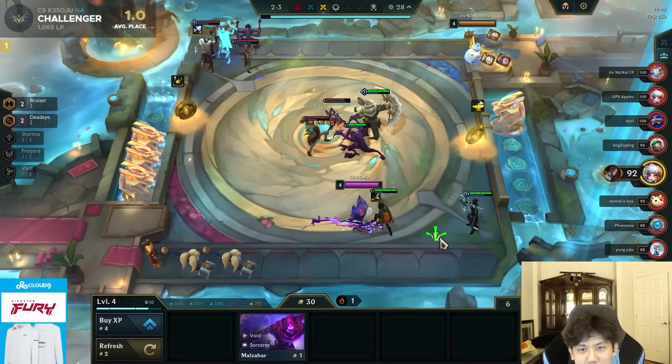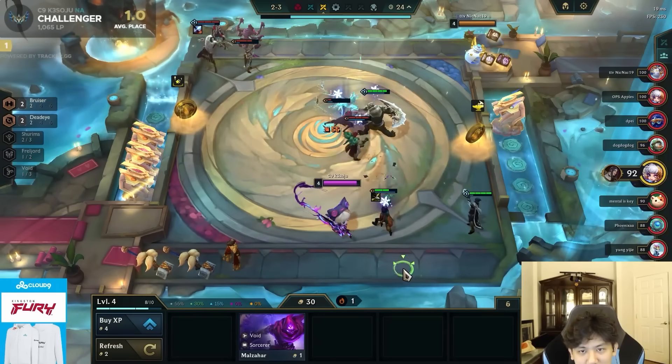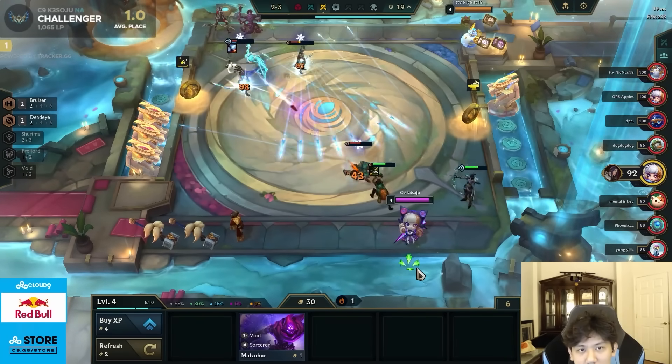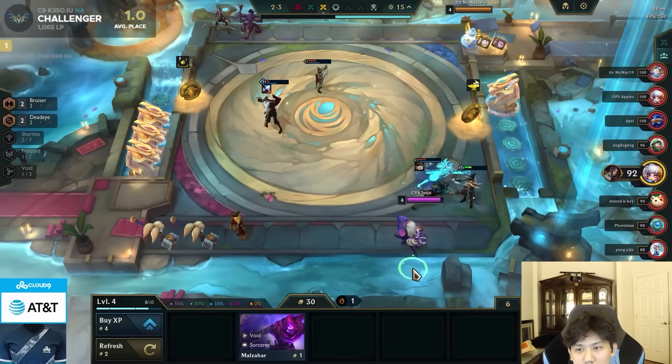But sometimes you just gotta take that 2-star Jinx or Soraka because it's too good. This step is the hardest and will take a lot of practice, because if you make a small mistake, you won't be able to full streak on Stage 2 and carry that momentum. Make sure to get many Stars Are Born reps so you can make the best decisions and activate that Genius Mode.